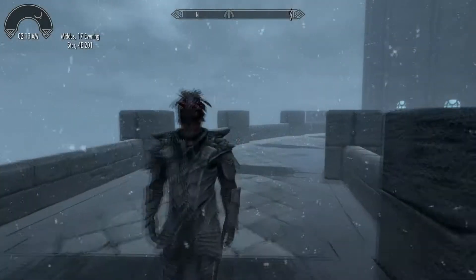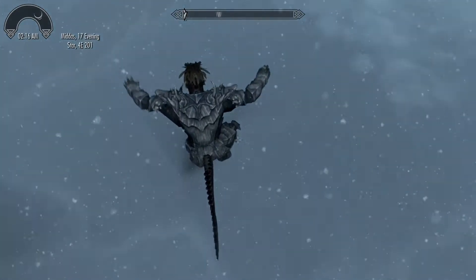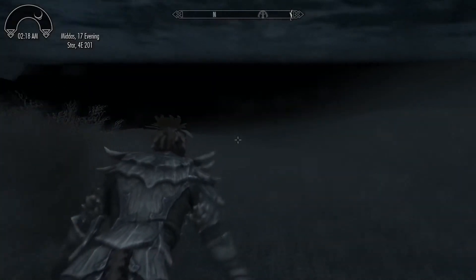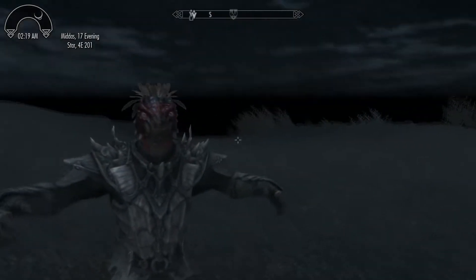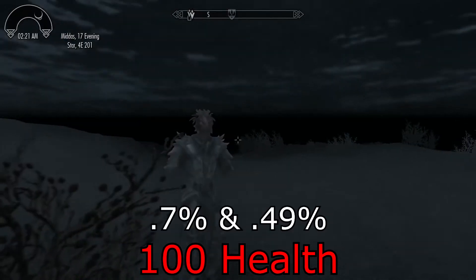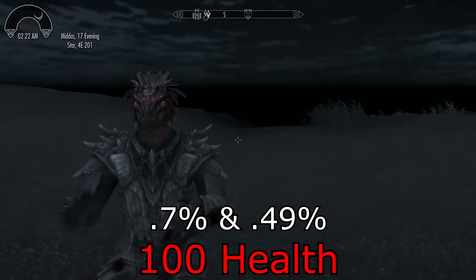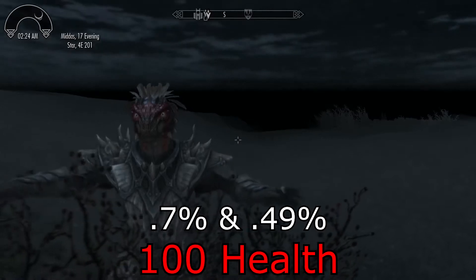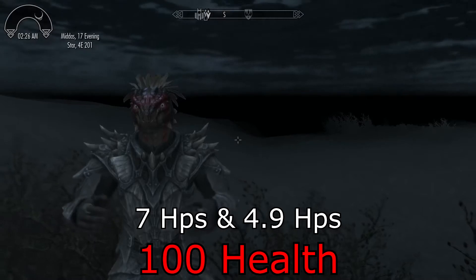Next is the Argonian. They maintain their ability to passively breathe underwater as well as a 50% resistance to disease. Their active ability Histskin regenerates their health 10 times faster for one minute. Health starts at 100 at level 1, and natural regeneration outside of combat is 0.7% — 0.49% in combat — so activating this ability at level 1 with no health modifiers gives you 7 health per second out of combat and 4.9 health per second while in combat.